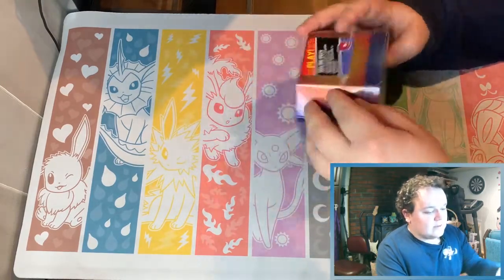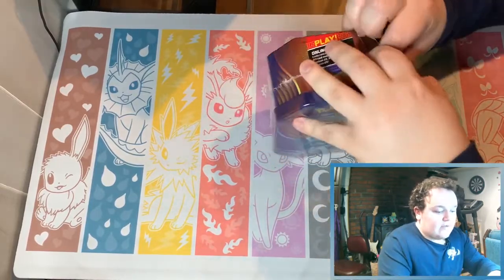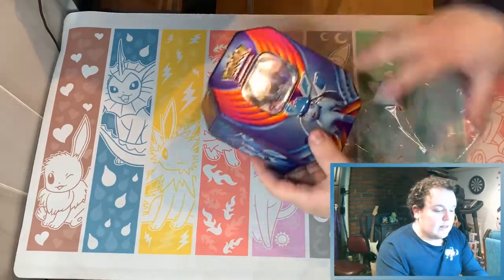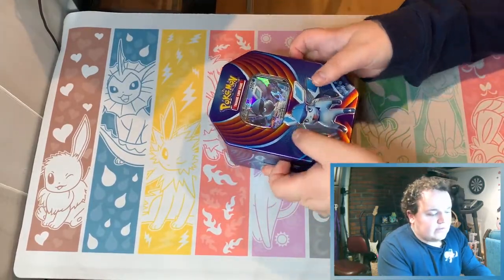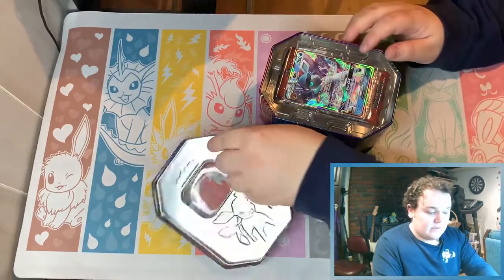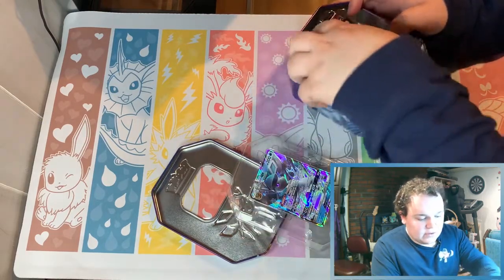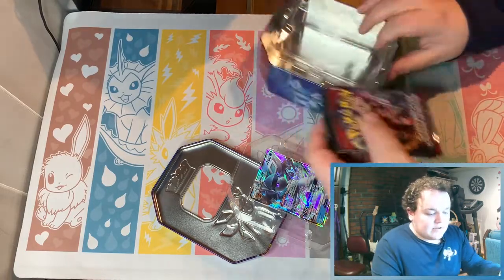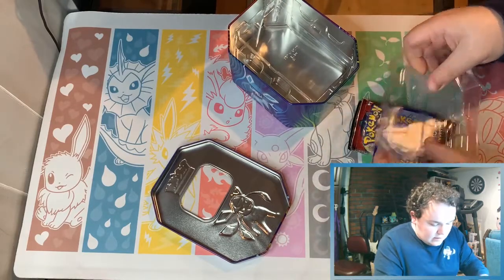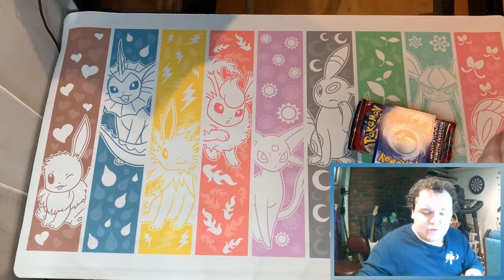Glaceon GX, let's get into this and get some good pulls. I got this tin for a Black Friday deal — ten dollars, pretty good deal. It doesn't have the best packs in it but it's still fun opening packs. Everyone was hyped that it has Evolutions in it, which is weird because when Evolutions came out no one really cared about it besides the staff Charizard. It wasn't playable, so it's kind of weird that now all of a sudden we got a lot of hype for Evolutions.